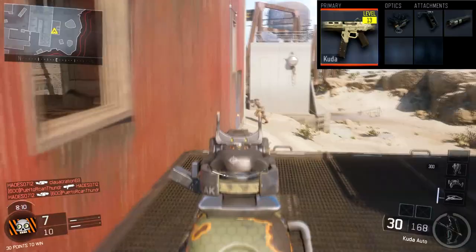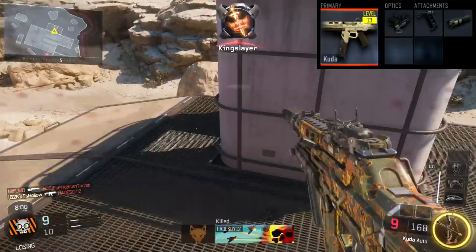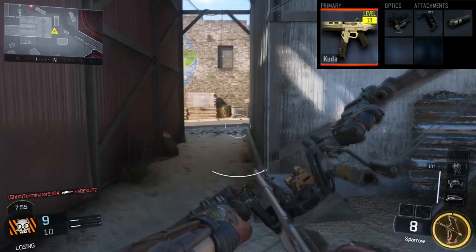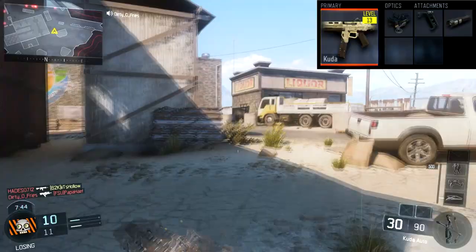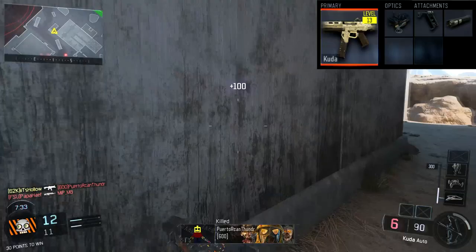Getting into the attachments for the Kuda, we have either the Reflex or the ELD. If you guys have either, go with the ELD — I promise you the ELD blows the Reflex out of the water. It's just clearer and nicer. I love the ELD sight. If you guys don't have it, work for it — leveling up weapons in this game is actually quite easy. You unlock the ELD around level 13 on your weapon and it's definitely worth it.